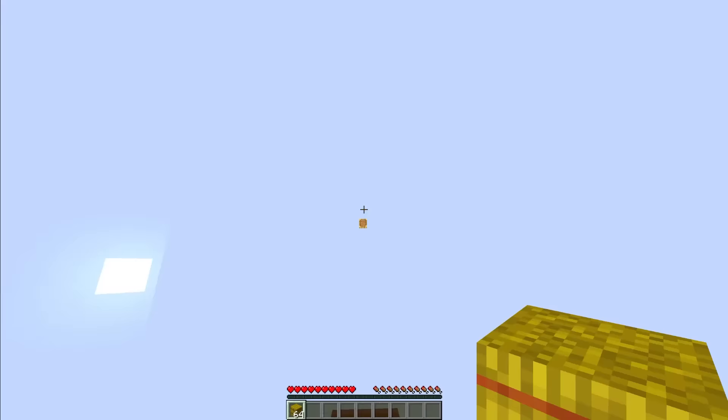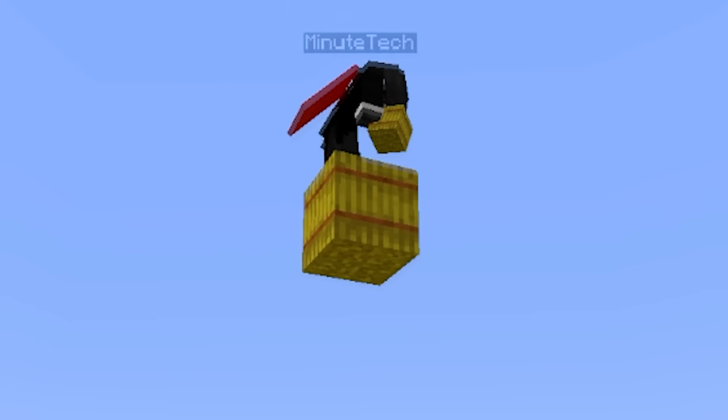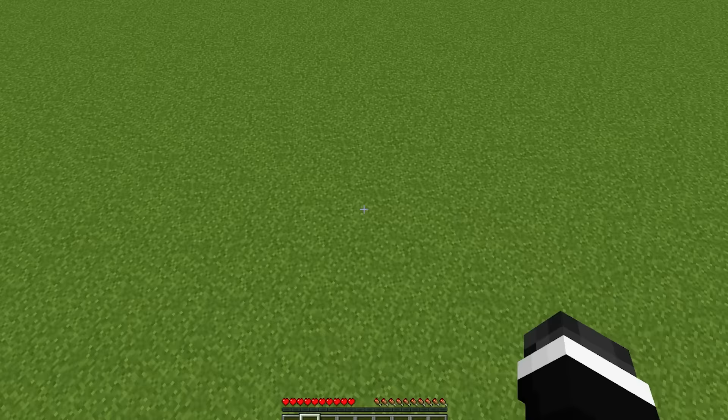This is the invisible block clutch. You might be saying that wasn't invisible — there's a scaffold right there. Well, yes, there was a scaffold there for you, but to everybody else it just looks like you clutched on air. This next one is called the no-item clutch. Just literally my first attempt — wow.